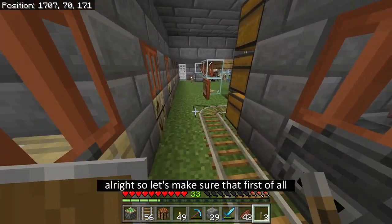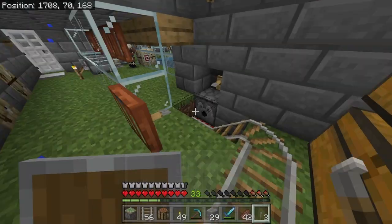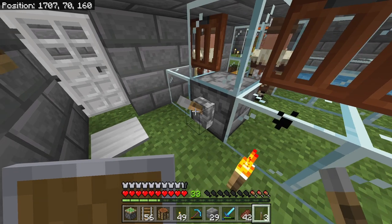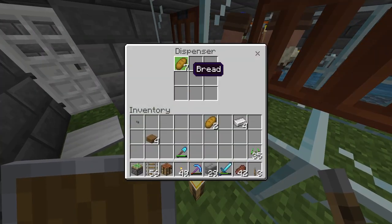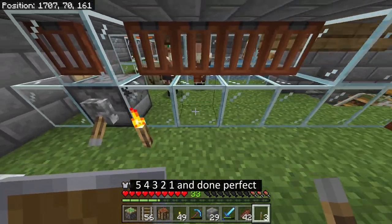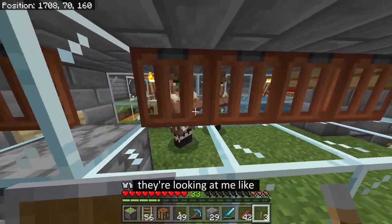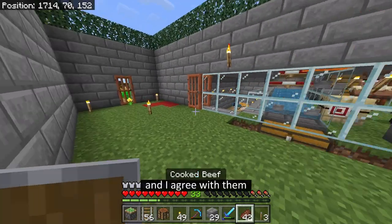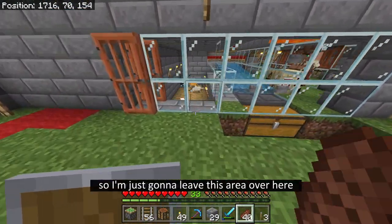Let's make sure that first of all we have enough minecarts - and we do, perfect. So what I'm going to do is give them the bread and watch it all go down. Five, four, three, two, one - and done, perfect. They're looking at me like 'Why are you still here? What do you want from us?' And I agree with them, no problem at all. I'm just going to leave this area.